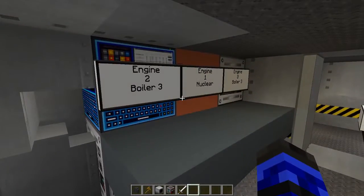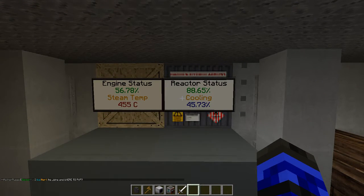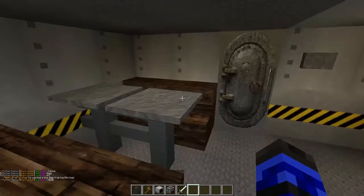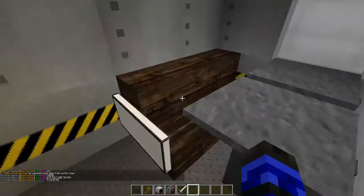Alright, boiler — ooh, nuclear. You don't need the boilers if you have a nuclear... Engine status: 455 degrees Celsius. That's pretty warm. Actually, I guess that's not that warm — my toaster oven does that.